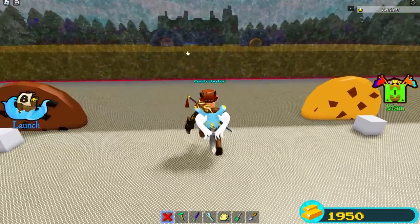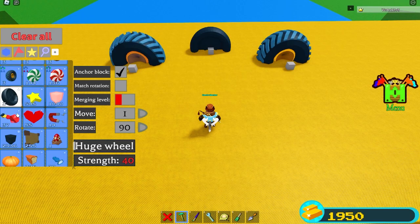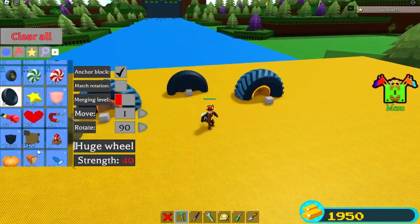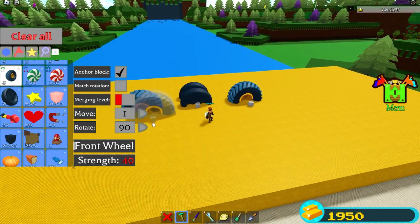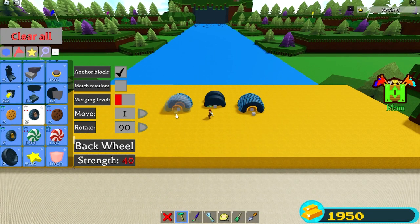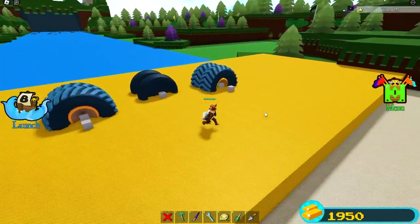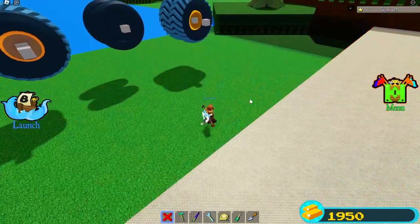These are the strongest ones in Build-A-Boat for Treasure, and technically all three are different materials — whether it's the subtle color difference on the bottom or literally just a different wheel. Front wheels have a gold rim, back wheels have a brown rim. But they all have 40 hit points of damage. So theoretically we could build a boat with these, which means I'm going to make a boat out of it.